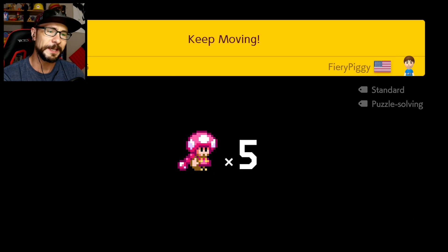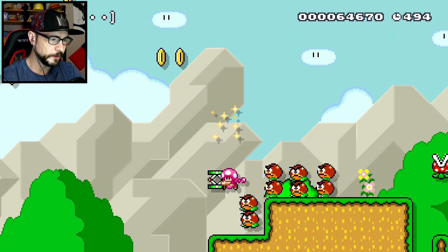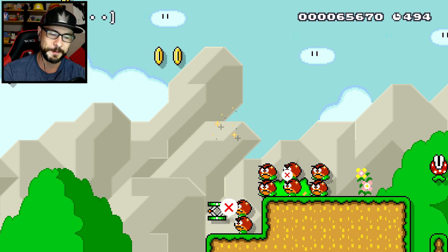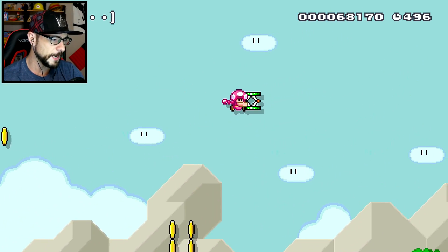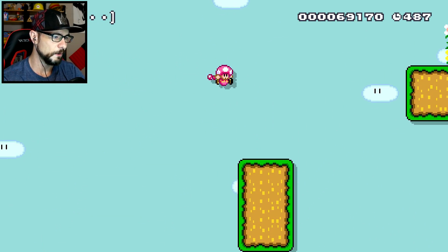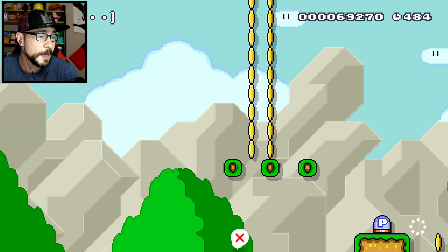The level is called 'Keep Moving' — by the fiery piggy thing. We just gotta go for it, follow the coins. See, look at that — a leap of faith. Let's see how trolly and annoying it is. Why are there coins down there? The coins are alive? That's just a bunch of hogwash. Do we need to keep that spring with us? Oh — kaizo blocks! That's cruel. Oh my god, that's so cruel.